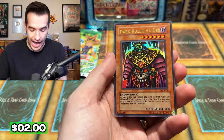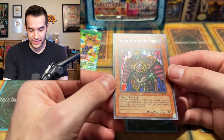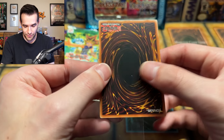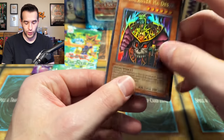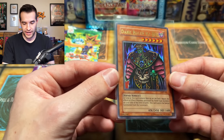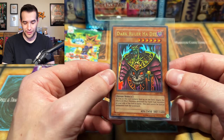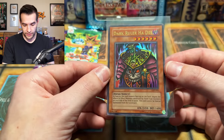Dark Ruler Ha Des! We give it away and then we pull it — didn't that happen recently as well? It was also LOD — it was Airknight Parshath. This is crazy! What in the world? Look at that dot on the back, that is weird. I pull this guy all the time — we pulled this one with Charlie, first edition. I pulled it damaged one time, dinged in the corner. I pulled it again. Hades, what a card. That's a beautiful ultra.